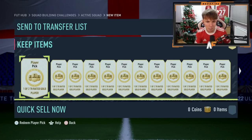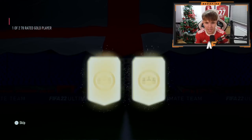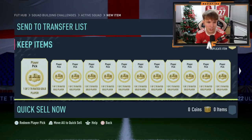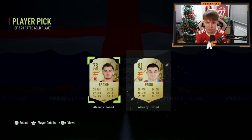Here we go, the first batch of player picks on my account. We've got 15 to go through. Can we see a Winter Wildcard? First one up — we started off with an 82 Pepe, and it's a duplicate as well, which isn't great. Next one, come on, show me the Winter Wildcards — Ibra preferably, or Pedri.